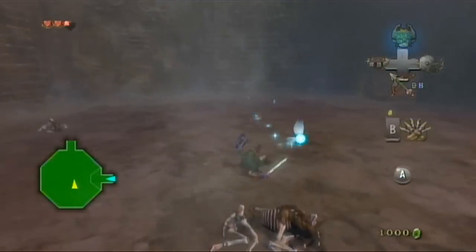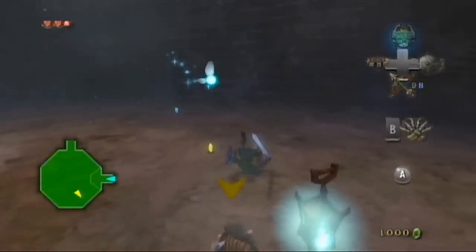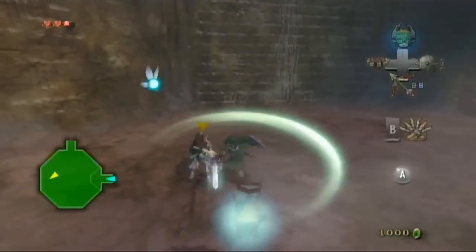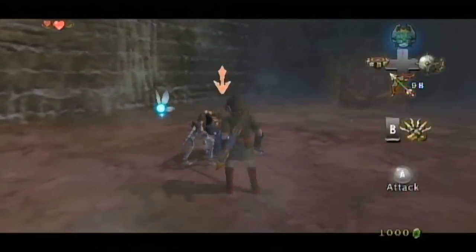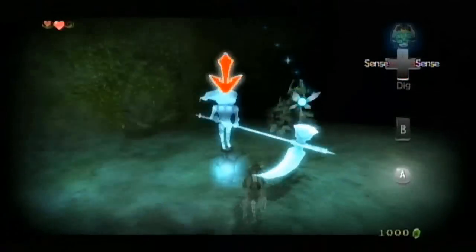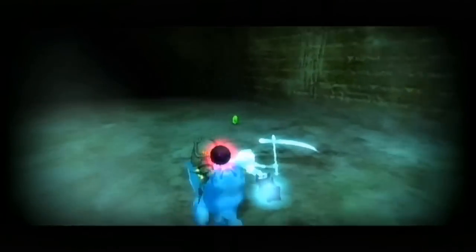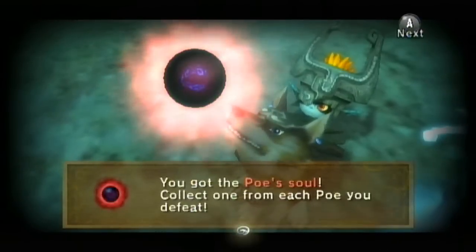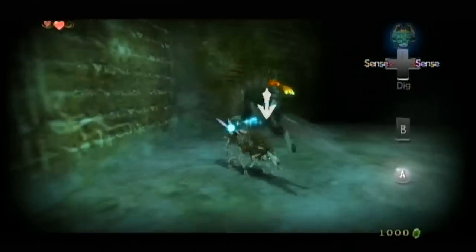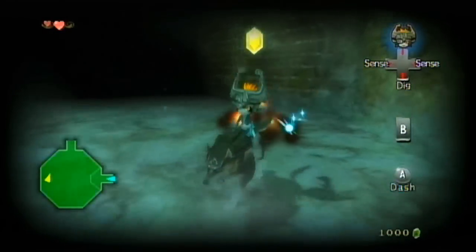Just run around and do spin attacks — that's about the best way. Because if you take any amount of time to stay near a wolfos, he's going to get a hit on you. A couple of your Poes are going to be in here. Freaking die already — stop taking an hour just to get up out of the ground.